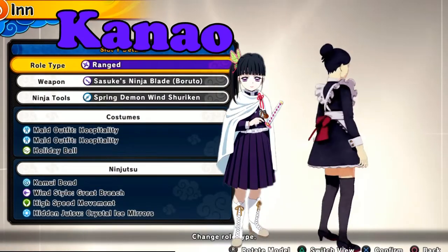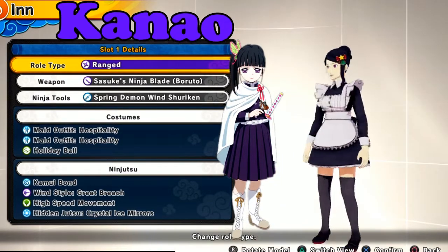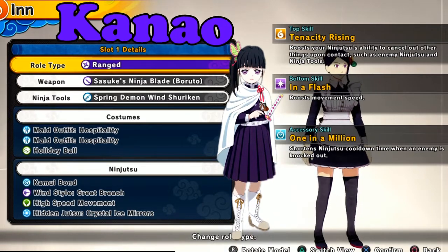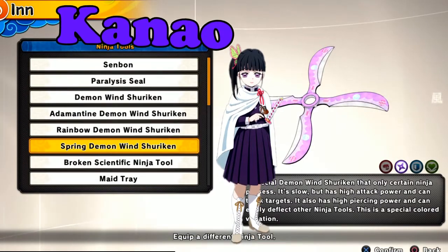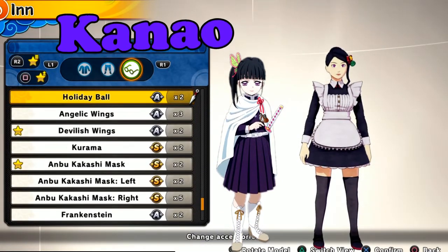Next up, Kanao. Yeah, Kanao — small, cute, nice. One of my favorites. She has that killer instinct, right? So tiny. I went with the maid outfit because honestly it was the closest thing I could get — this game doesn't really give you capes.